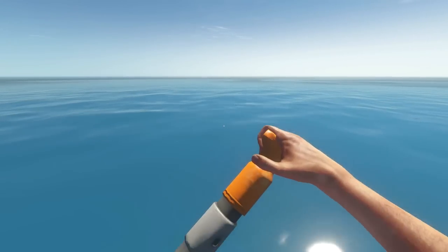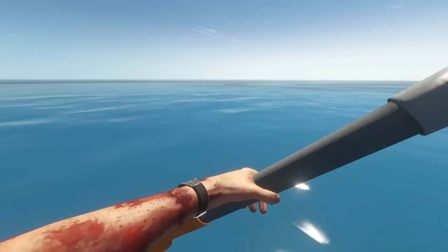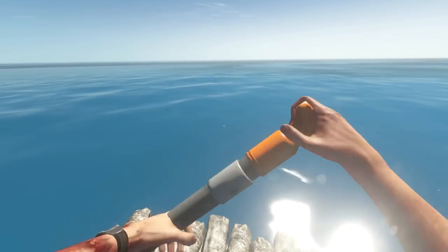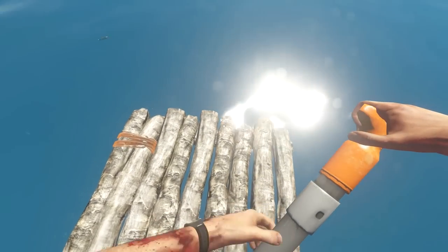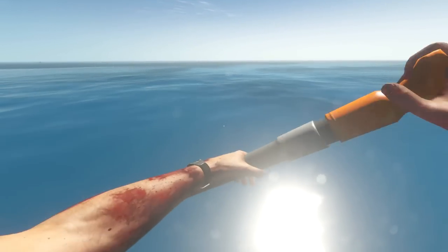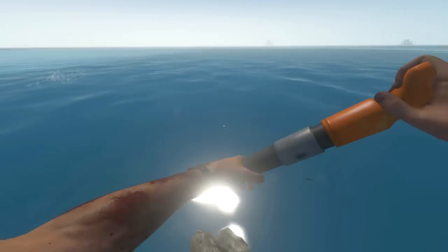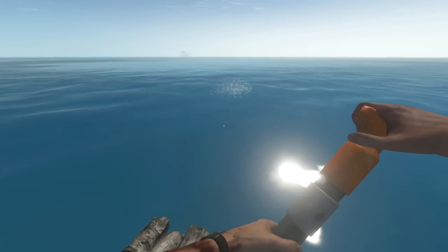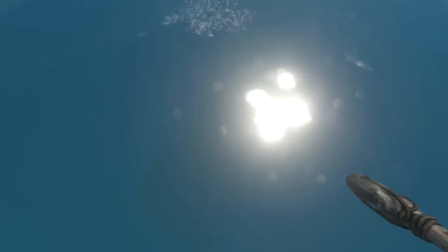I think the only two things we haven't crafted are the stairs and the bed. Neither of those are very useful to us — the bed is good if you're trying to get sickness to go away, and the stairs if you wanted to have a... wait, is my bleeding gone? No, my bleeding is still there. I thought maybe it was slightly gone, but nope, still here. Additionally, there are sharks in the area, so this might not go so positively. However, we have our raft nearby so we should be able to scramble for it worst case scenario. We also got our hatchet of shark slaying.